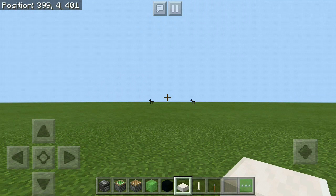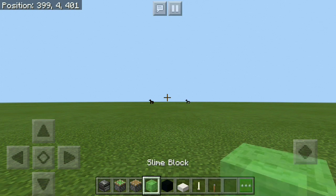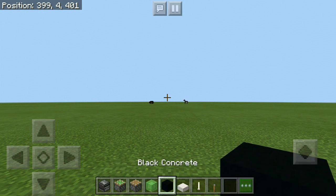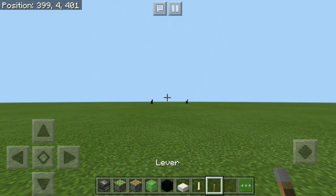Alright guys, so the blocks we're going to need for this are: 2 observers, 1 sticky piston, 1 normal piston, 6 slime blocks, 2 black concrete for the wheels, 2 slabs of your choice, 2 end rods, and 1 lever.